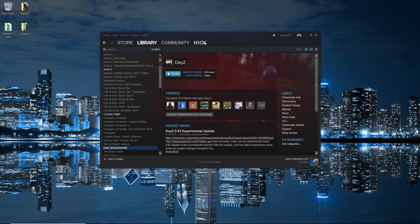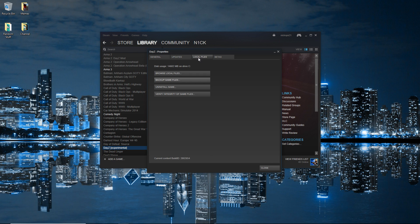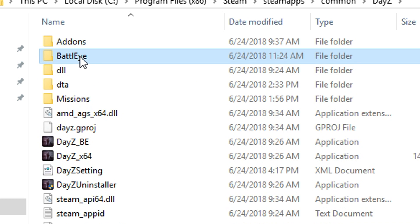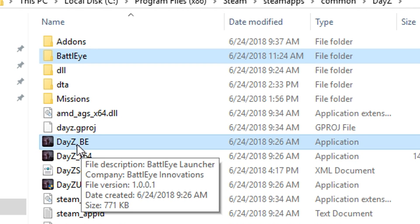So you're just going to go down to DayZ on Steam. As you can see, I'm on the experimental branch for 0.63. You're going to right-click it, go down to Properties, head over to Local Files, and click Browse Local Files. Here we have all the files that DayZ has, and to fix this BattleEye client not responding issue,